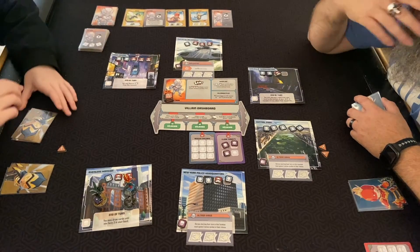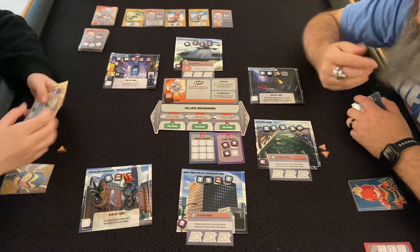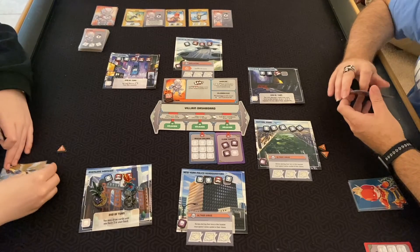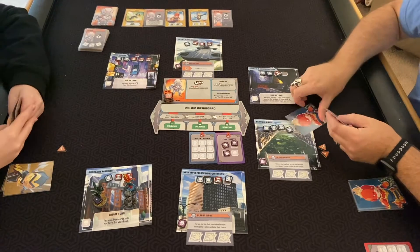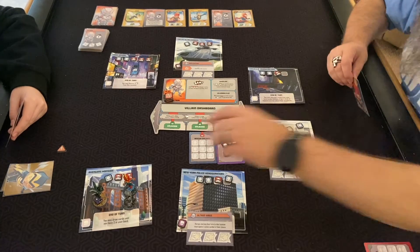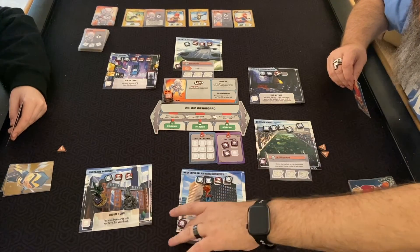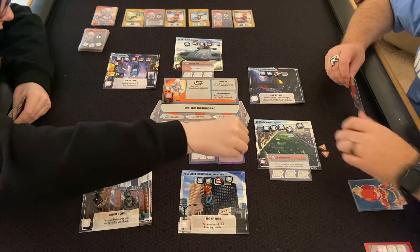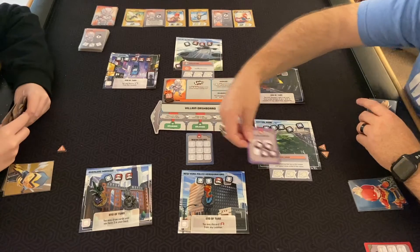The overflow goes clockwise — so those two there, and then there. It's not the worst it could have been. One damage to each hero — I drop a card, discarding. I'm going to use my move and heroism — move here and use all three heroisms for this.